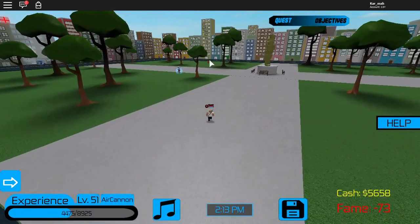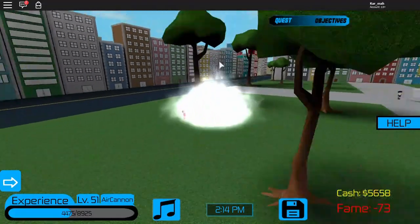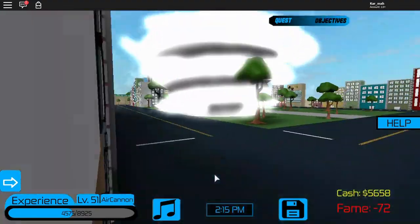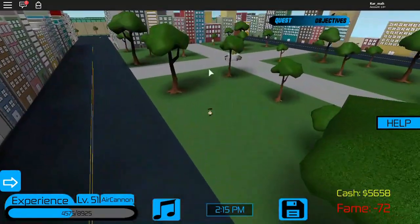Now the last and most OP move — I'm going to use it on the NPC. You charge up, jump in the air, and create a huge tornado. I'll show you what it looks like from the outside — doesn't that look cool?